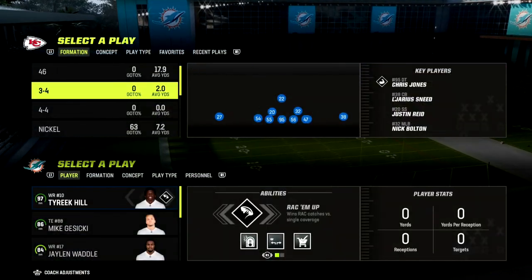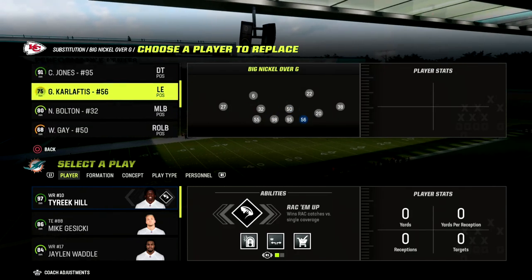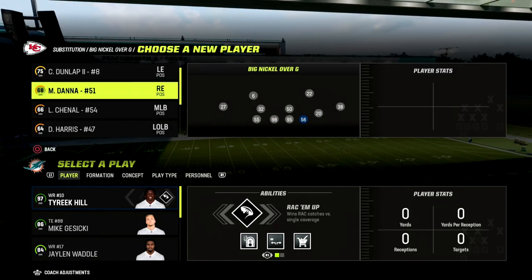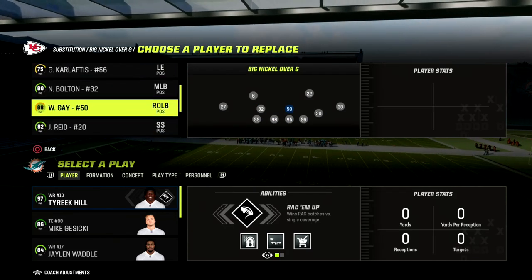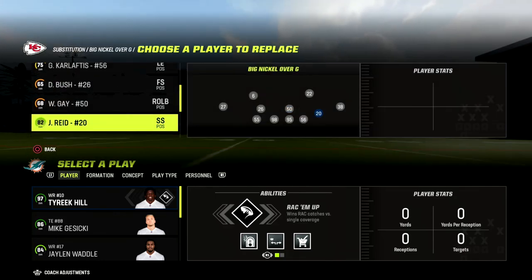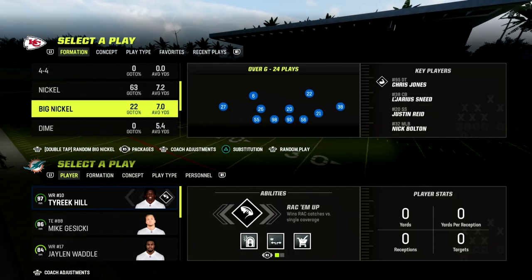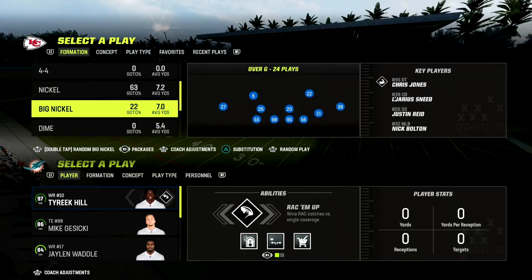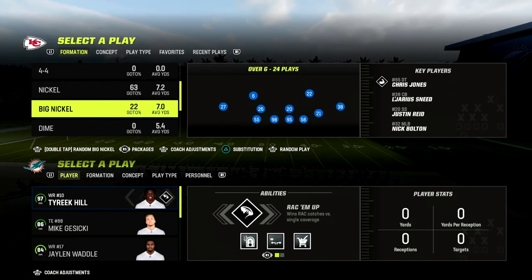In this video I'm going to be giving you what I would say is the best blitz in Madden 23. There are a lot of reasons why I believe this is one of the better blitzes in the game, if not the best. The primary reason is that you can get pretty much guaranteed double edge pressure while only sending five rushers, meaning they're going to have to block both a running back and a tight end to pick this up.